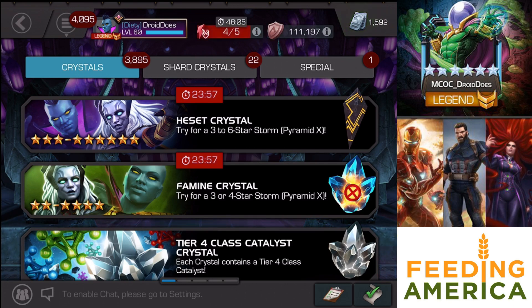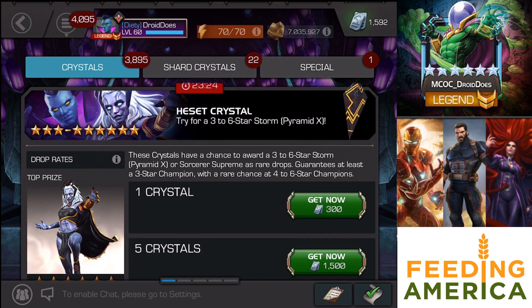These Storm Pyramid X featured Cavalier Crystals are about to expire, as you can see. I was probably planning on doing another round next week, because they tend to rerun the crystals the Sunday after the first time they pop up in the arenas and things like that. But I will slightly spoil my opening from the other day, which was still pretty amazing — it's popping up in the corner right now, check it out if you haven't already. But I will do a minor spoiler and say I didn't get her, not even as a 3-star.